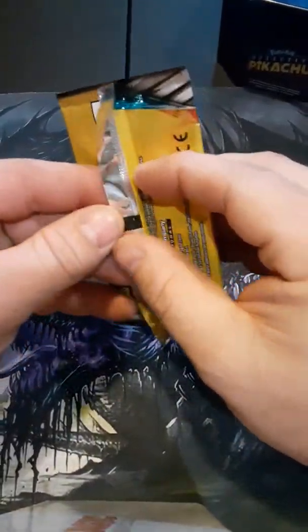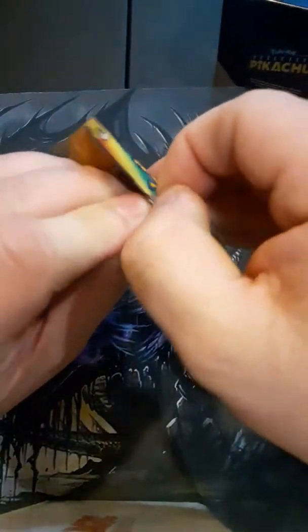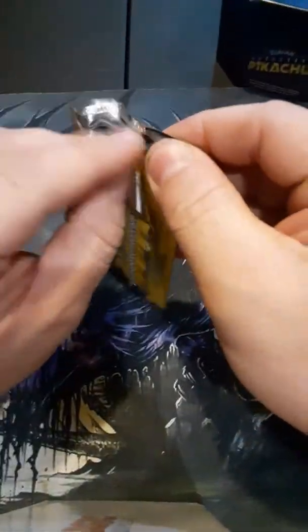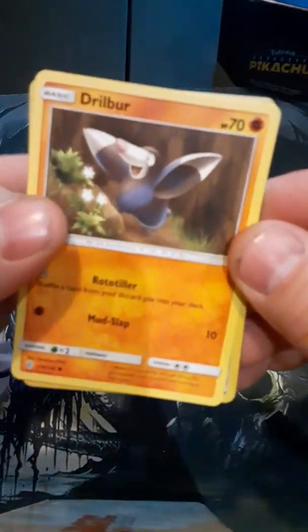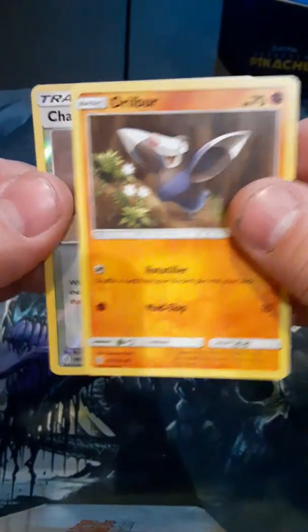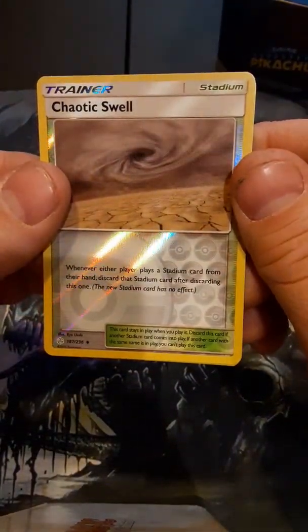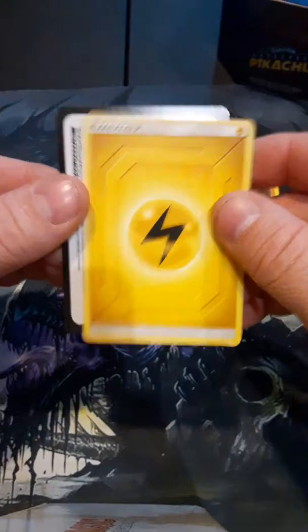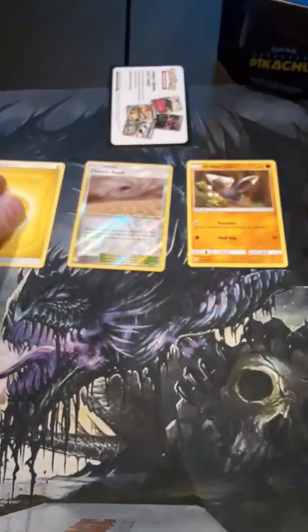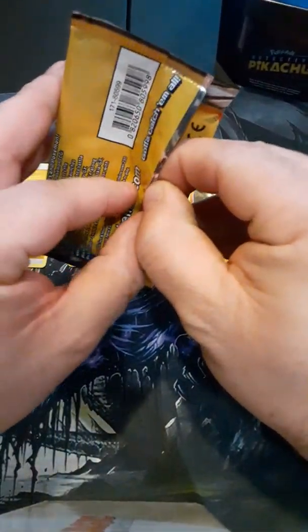First pack. We have Drill Burr. Oh, check that out — foil Chaotic Swell. Pretty nifty. Got us some energy and some kind of promotional thing. I don't know, I don't ever read them.